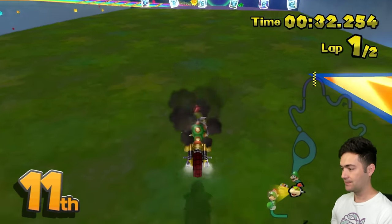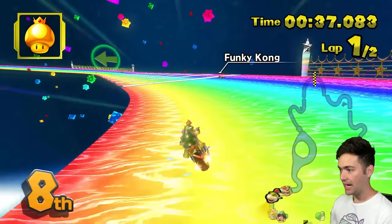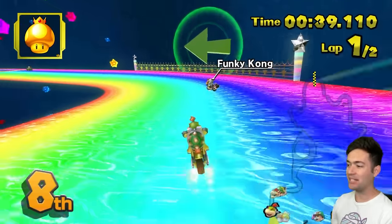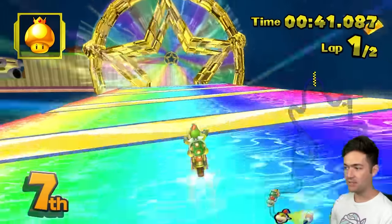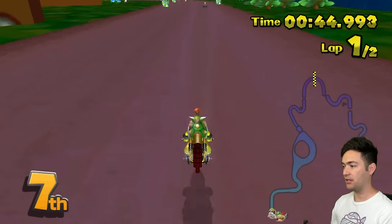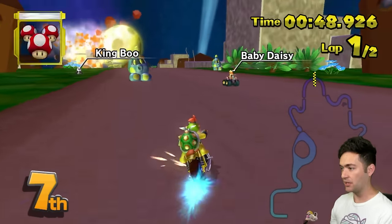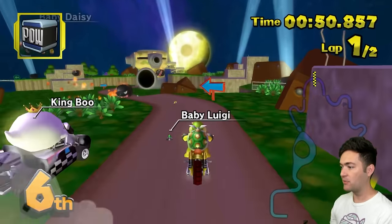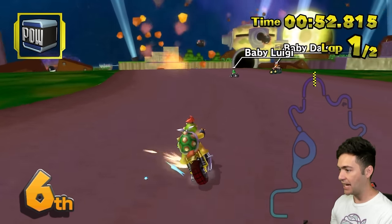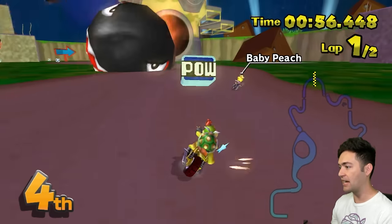I almost did a shortcut right there — it's definitely a shortcut. I'm in 11th just like that. The CPUs are cracked on this track, confirmed. I think what happens with any sort of CPU mod is the CPUs are very good on the simpler tracks. Whenever there's a lot of ramps and twisty corners, they take wide lines or they don't trick or they find ways to go slow. But on tracks that are flat and wide with gradual corners, the CPUs just take off.